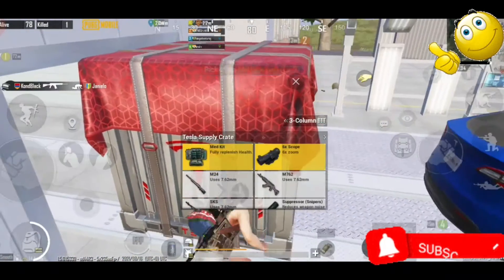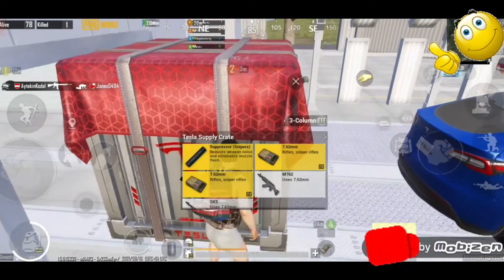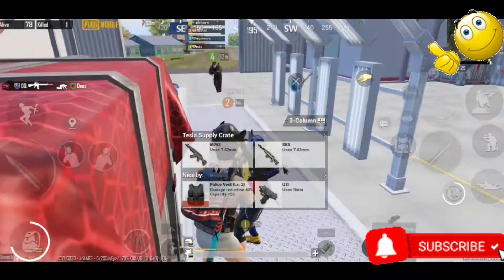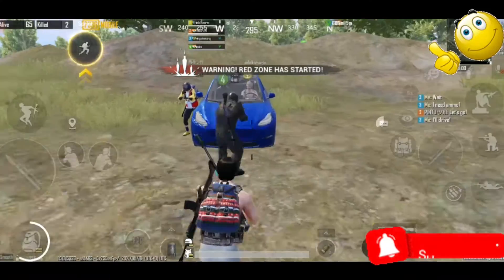I will loot it. The drop is coming and we will get a rifle. If you have a rifle, then you will be there. I will take the rifle. And this is our Tesla car.